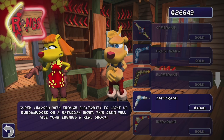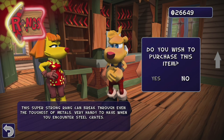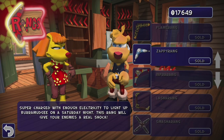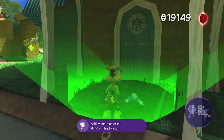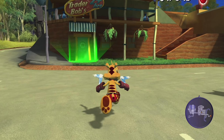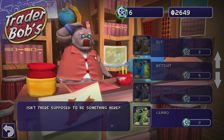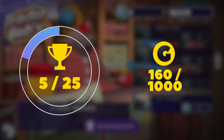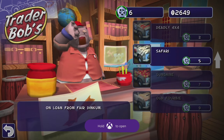With all those opals in our pocket, it is definitely time to purchase some rangs from Mom and Dad. After we have cleared out their inventory and purchased everything they have to offer, we unlock our fourth achievement: I Need Rangs. And since we have roughly 17,000 opals left to spare, it's time to head over to Trader Bob's General Store to purchase all three Bunyip licenses available, unlocking our fifth achievement: Keymaster. That currently has us sitting at 160 total gamerscore out of 1,000.